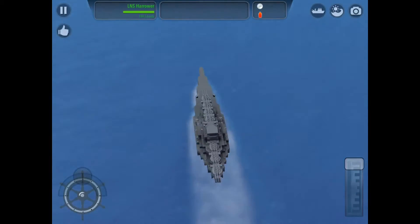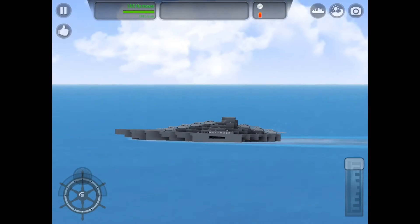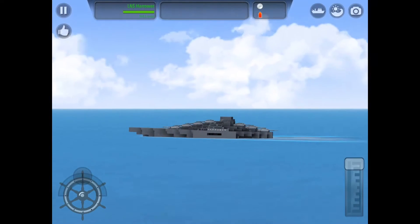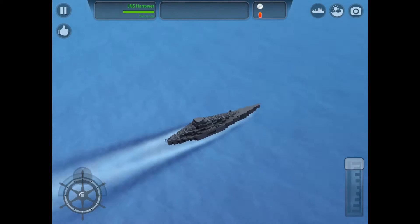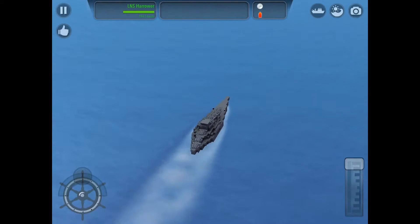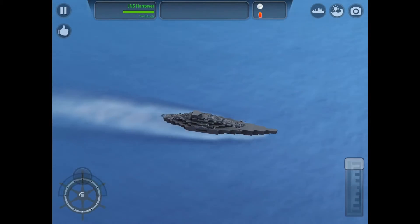If fully decked out, it would have a very heavy amount of torpedoes. Under the name Harrower there's a small area where triple torpedo tubes can be placed, so that if someone tries to go near the ship's side, the Harrower will be able to launch torpedoes into the side of that ship and sink it instantly.